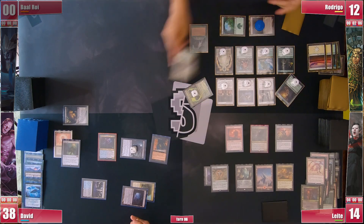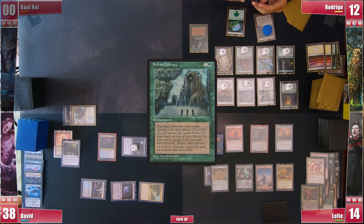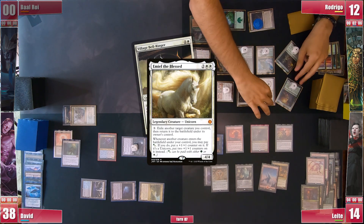In the endstep, Rodrigo casts an Eldritch Evolution and searches for an Emiel to his hand. He gets to his turn and once again being conservative on his Library trigger keeping only one card, he casts Emiel the Blessed and it resolves, so he activates it targeting Village Bell-Ringer.